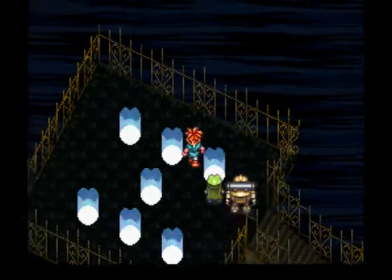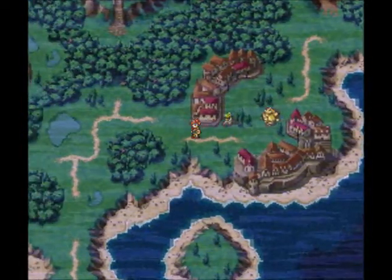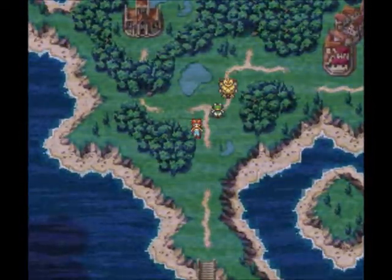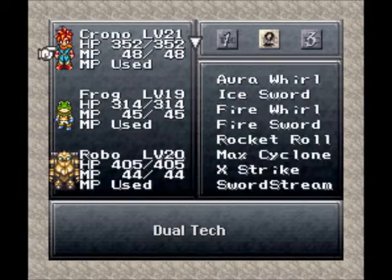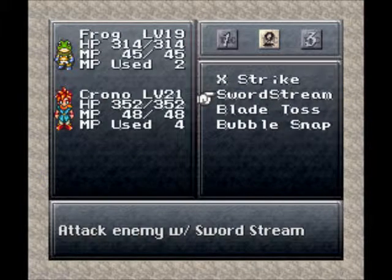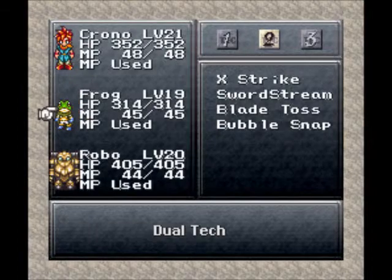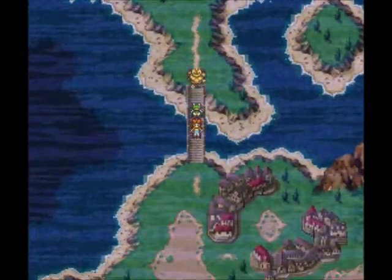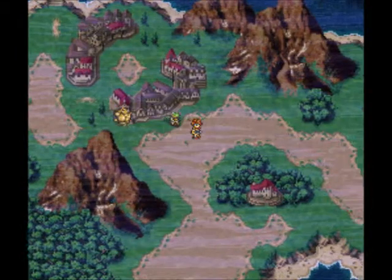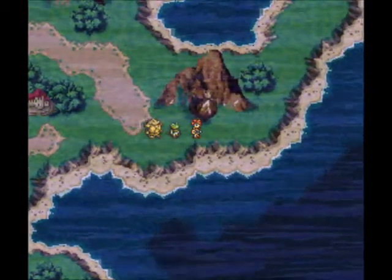Time to return to 600 AD. Back on the world map - during that mandatory fight with the Imp Aces, we learned some new dual techs. I'll put it on Frog since he's the common denominator. We got Sword Stream, which is basically kind of like the ice sword or fire sword. And we got Bubble Snap, which combines Robo's Robo Tackle and Frog's Water Spell. We might see some of those moves - I don't do a whole lot of dual techs in this game, some of them aren't quite as handy. Every pair of characters learns three dual techs apiece, basically.